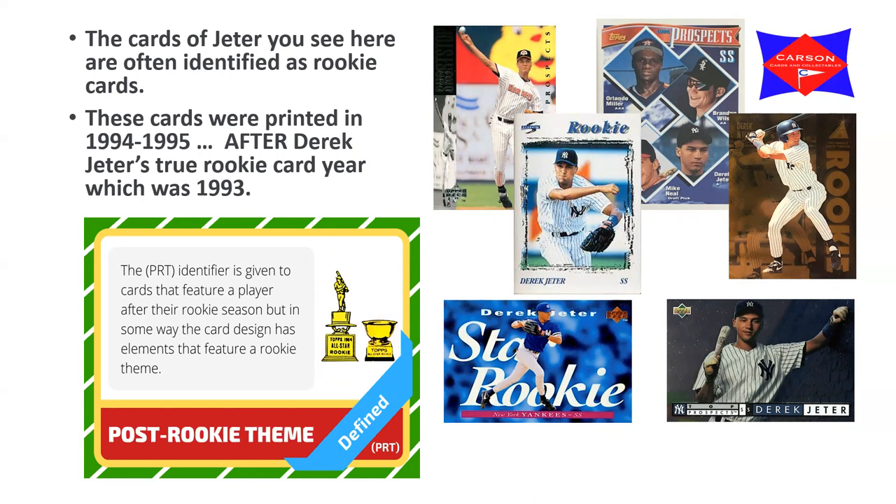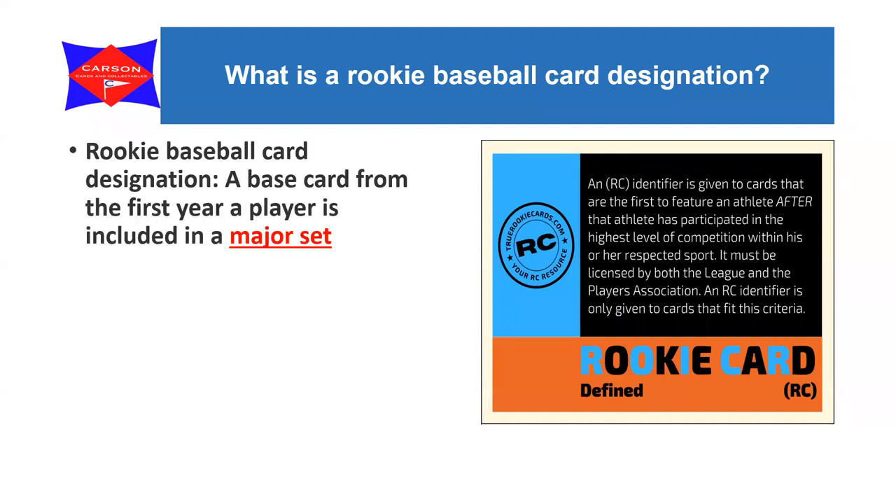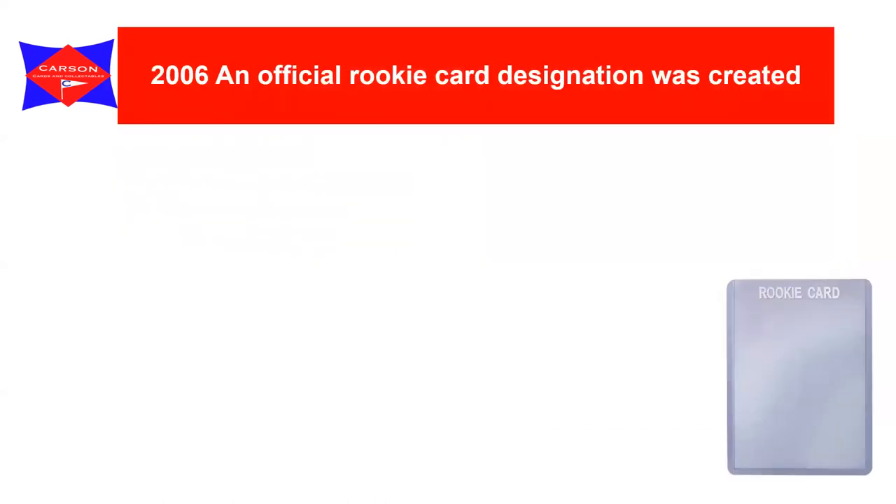So we have this whole host extending from 1992 all the way to 1995 for what could all be Jeter rookie cards. A rookie baseball card designator is an identifier given to the card that is first to feature an athlete after they participate at the highest level of competition in their sport. It must be licensed by both the league and the Players Association, and the RC identifier is only given to cards that fit this requirement - a base card from the first year a player is included in a major set, not reflecting the year of major league debut.